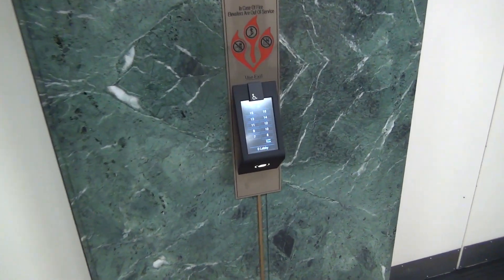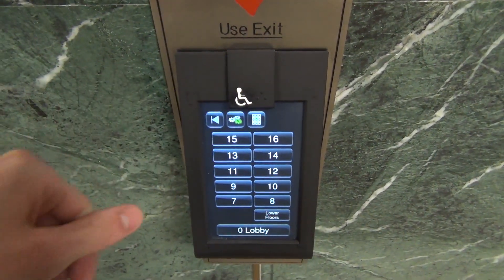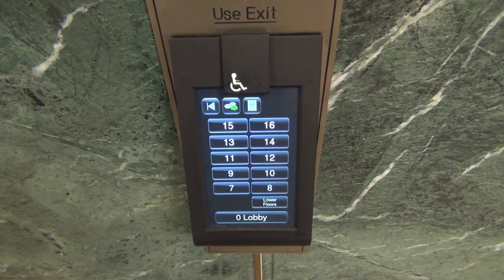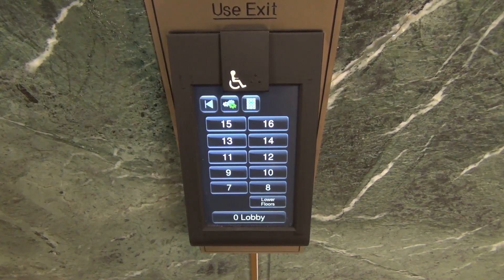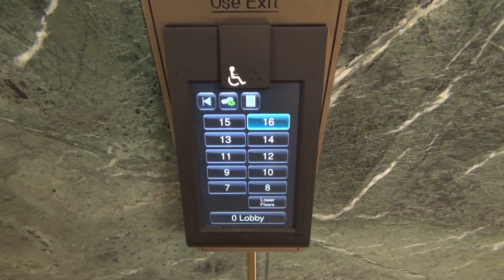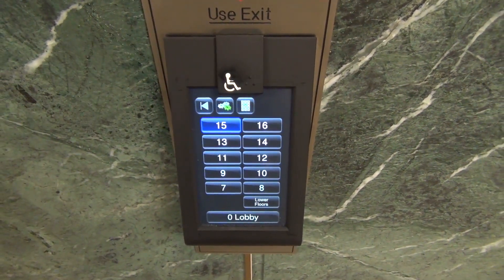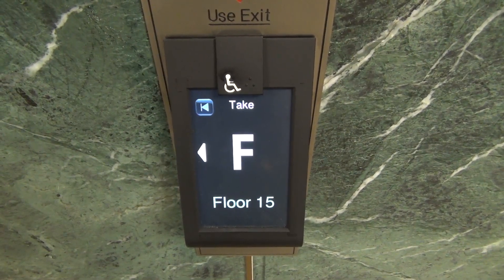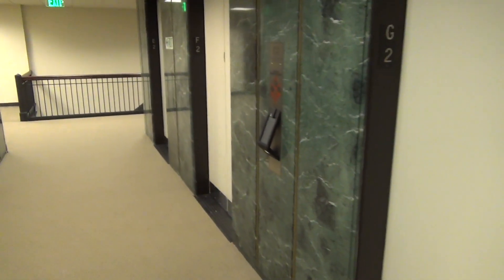This is going to be a handy demo on the Schindler port. This group serves floor 0 through 16. Please press again when you hear your destination. 16, 15, 15, car F. That's it — that's all you have to do, and then car F will come.